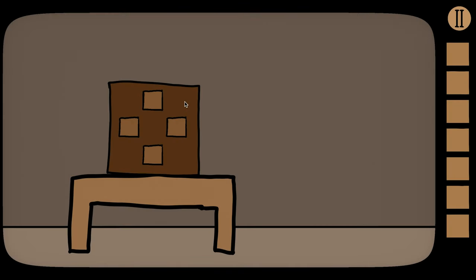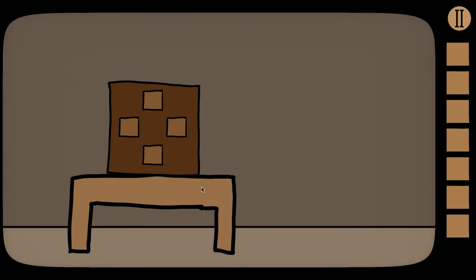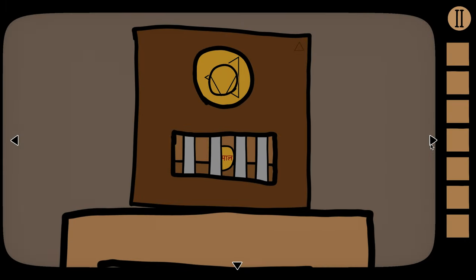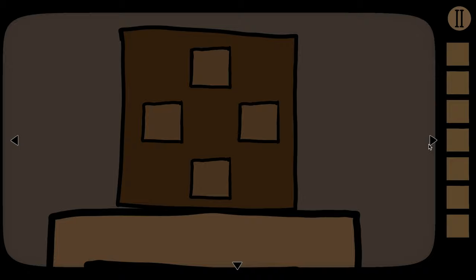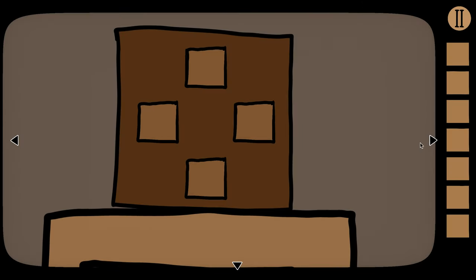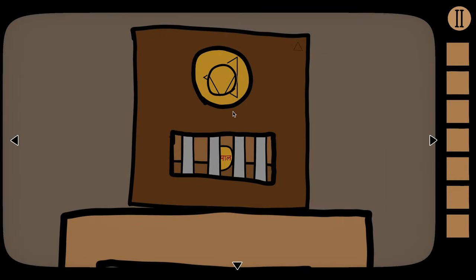We're just going to click on the box here and we'll see that we have three arrows that pop up. Each of these arrows does something a little bit different. The down arrow has us zoom out, side arrows have us look at different sides of the box. In other levels, if you're not zoomed into a box, side arrows will allow you to look at different walls. We're going to zoom into the box and come to this screen where we can rotate these two circles.